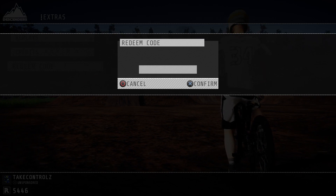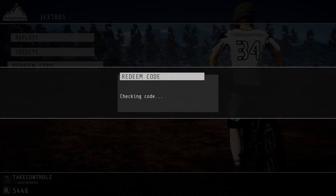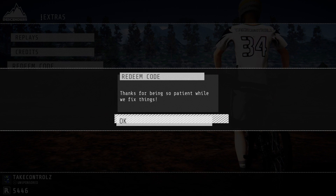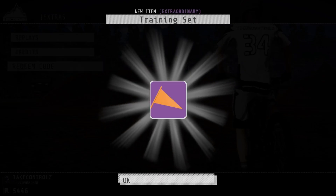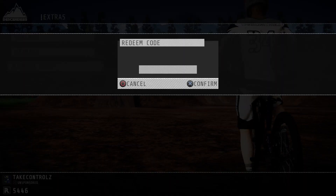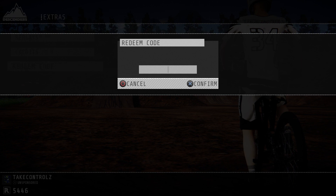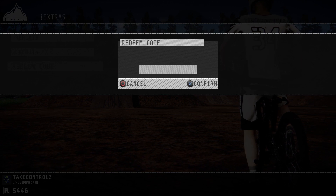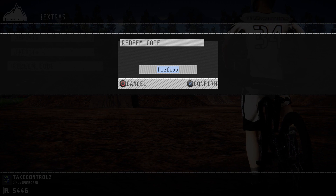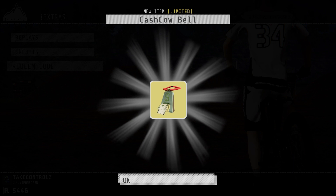The first code we're going to type in is 'stable' and that gives you training wheels - training set, nice. Right, next one I'm going to type in is 'icefox' with two X's. This gives you the cow bike, suit and bell.